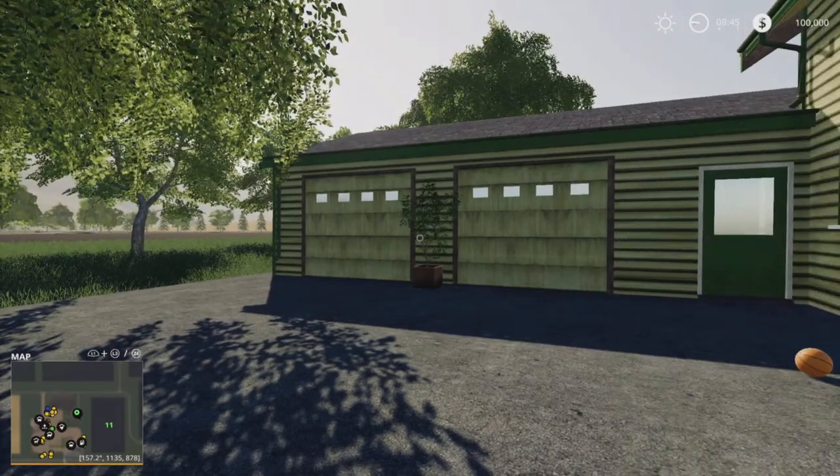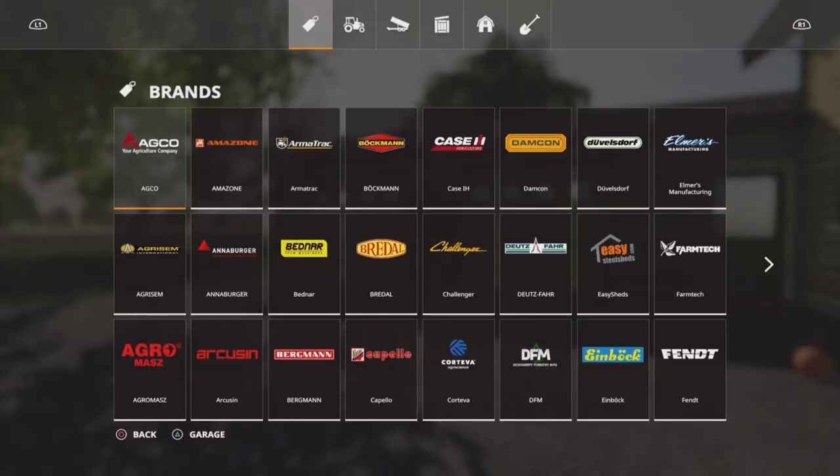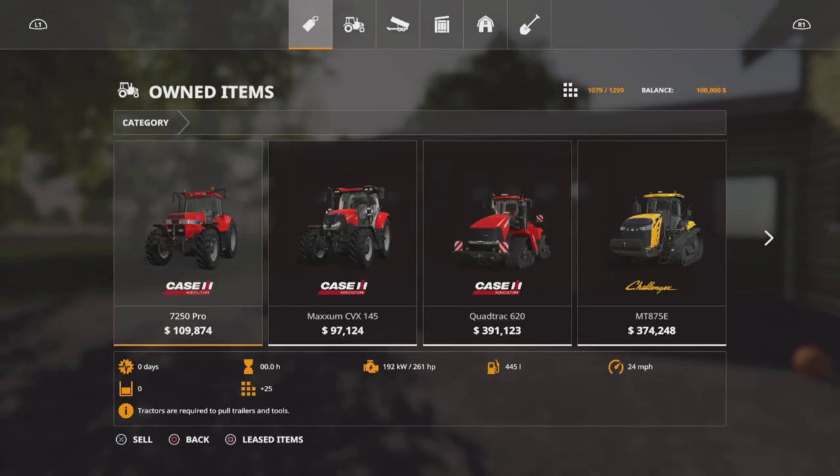So we start off here at our main farm. Let's have a quick look at our equipment. New Farmer mode — brace yourselves — the slot count is 1,079 out of 1,299, which is quite hefty. But when you look at the equipment we've got, you'll understand why.